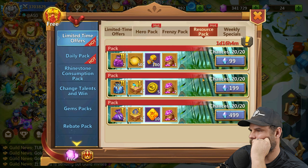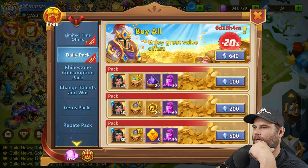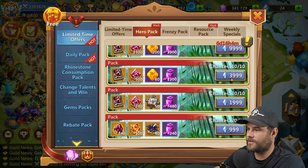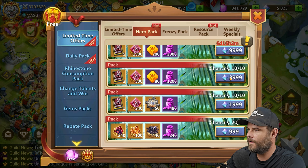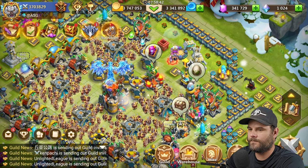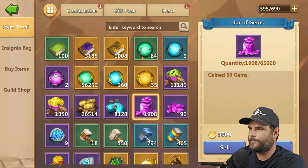There are no research packs, weekly packs, or daily packs offering better options, so let's grab the new hero, build him a little bit, and test out what his effects look like. For some reason it's not allowing me to do two transactions at once, so I got the 50 one. I need one thousand more to complete the final one. But we do have the new hero right now.